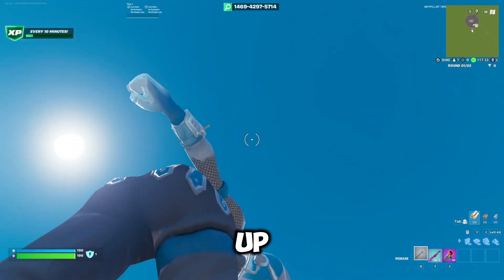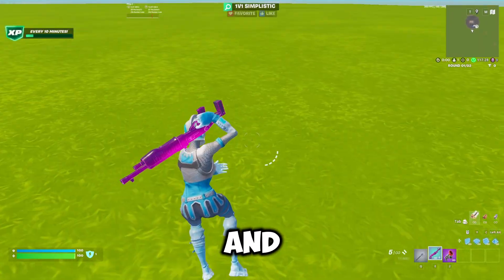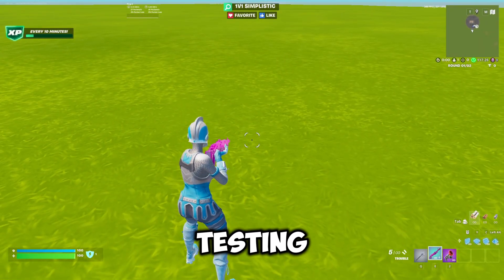If we look up in the sky and do an emote it goes up to about 300 fps. Now I'm going to go apply the Risen tweaks and test in the same map, then test out the EXM tweaks.